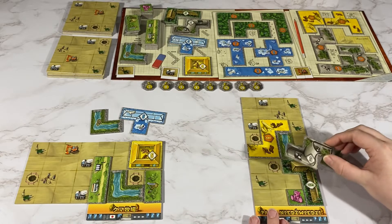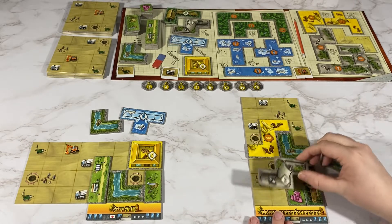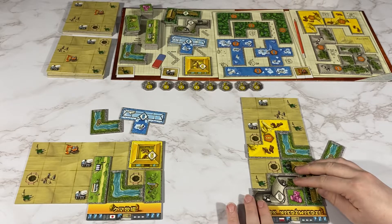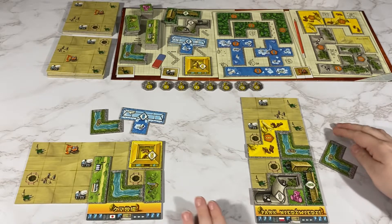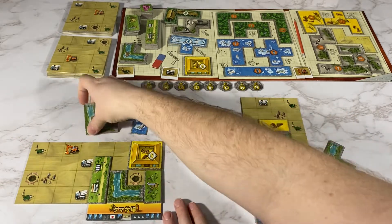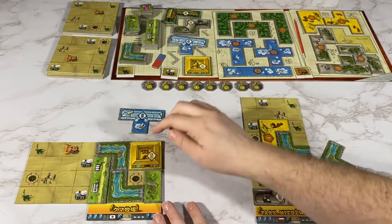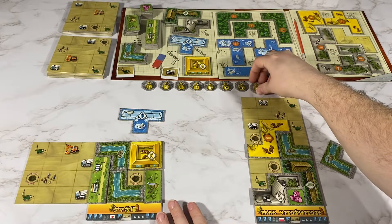For my turn I will put this one here — I won't get anything for that. For my opponent's turn they are going to complete this first square here to get a bear statue, so they will get 16 points.